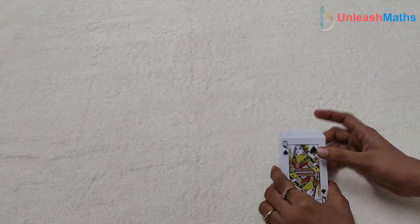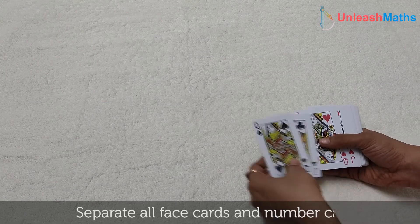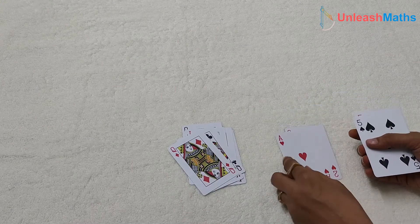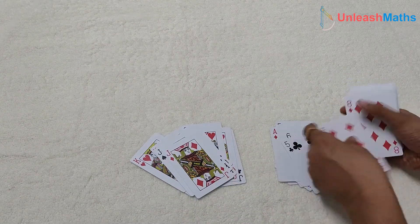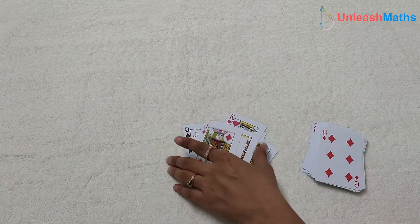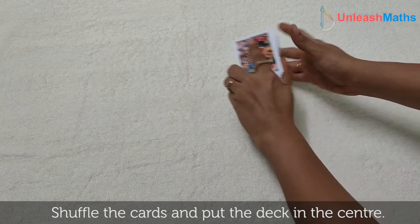To play the game Elevator, take the playing cards deck. First, we'll separate all face cards and number cards. Aces will come under number cards — we consider Aces as number 1. Discard all face cards and jokers if any in your deck. Once done, shuffle the cards and put them in the center.